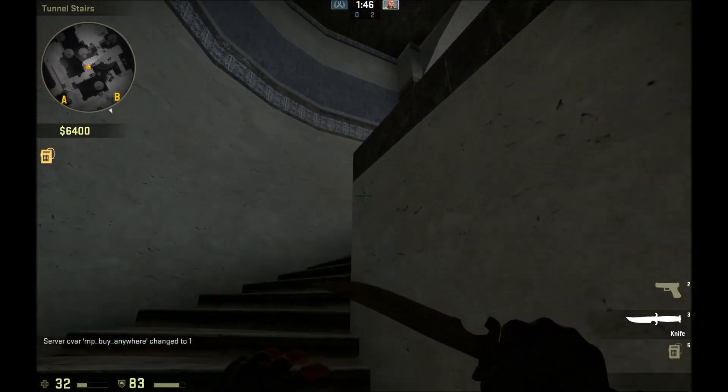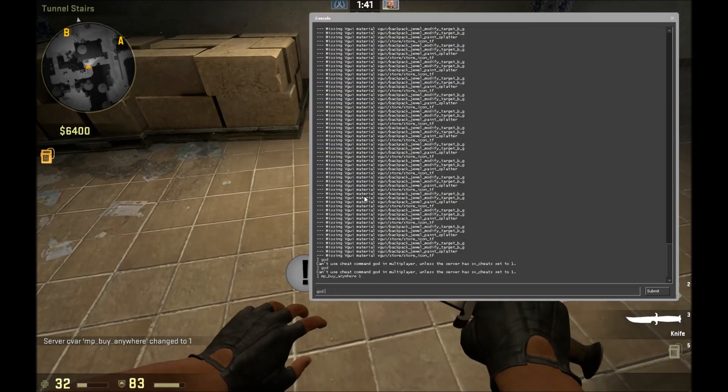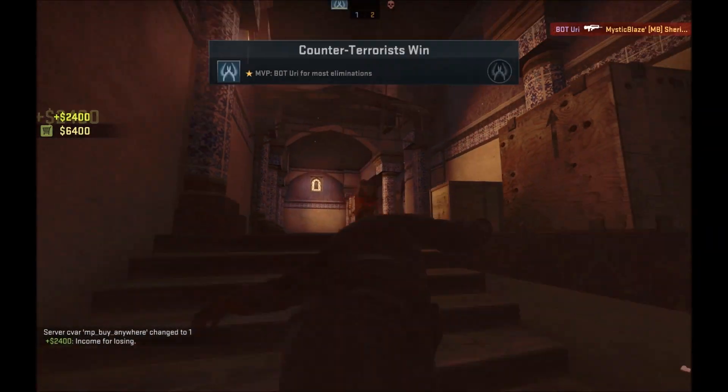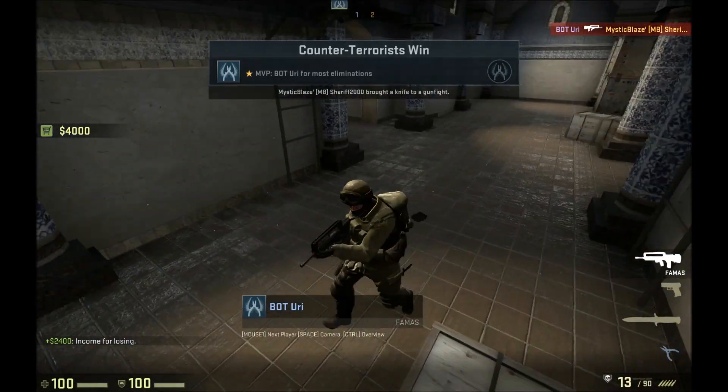This will let you buy anywhere. I've just been doing another tutorial which was actually trying to change the buy time, so we'll just stick that in there. Let the spot kill me, and then we will be able to buy anywhere in the map.